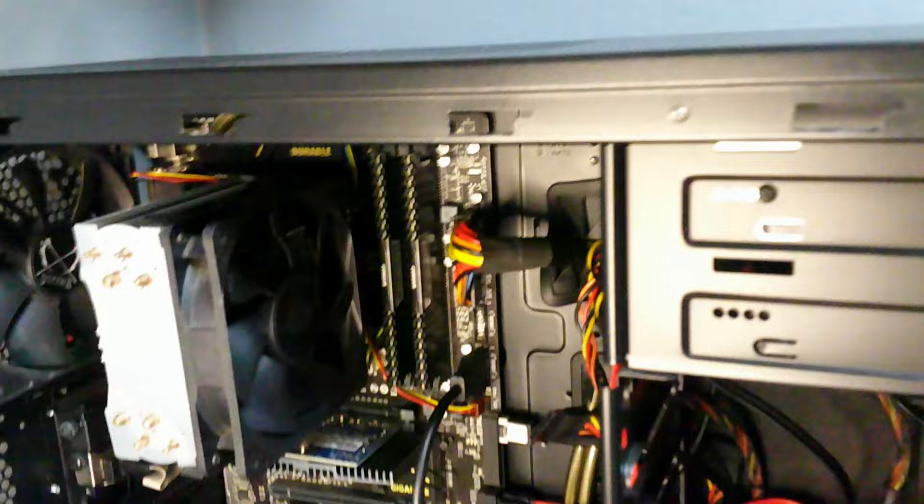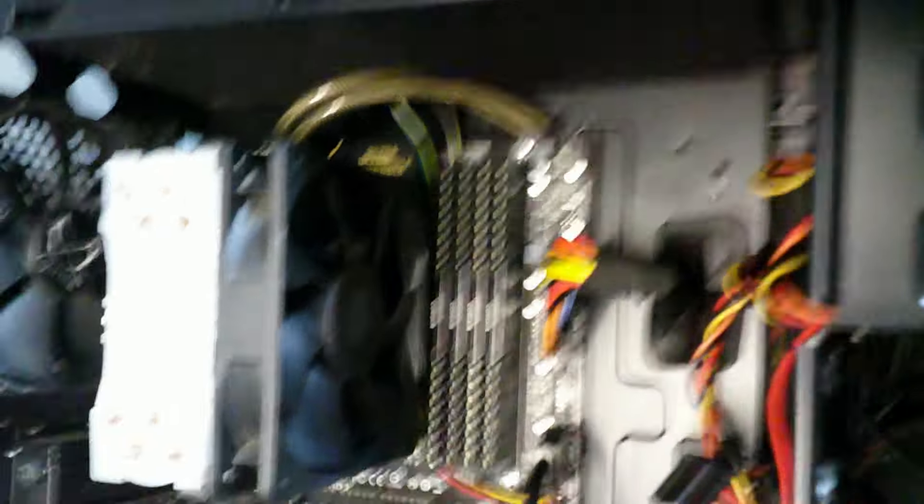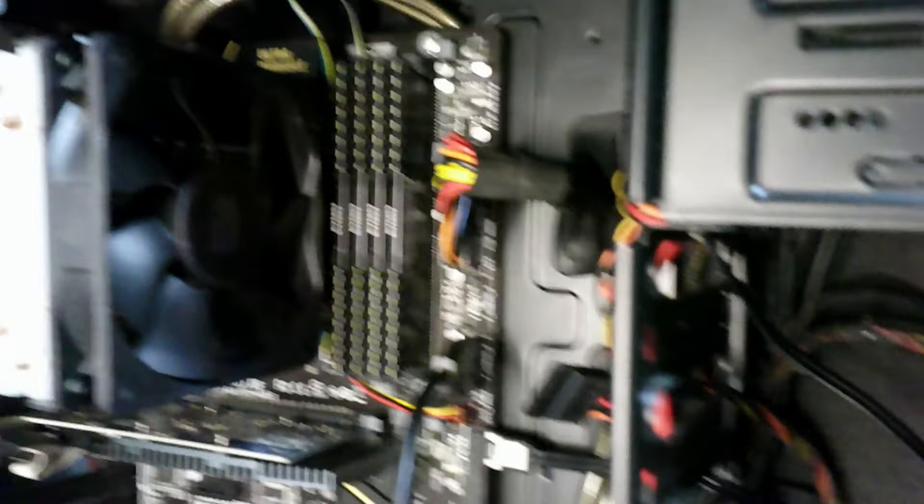Let's put this memory in. These are the slots and I'm going to be putting it into slots three and four. Before I do that, I'm going to turn the power supply off - that's what they tell you to do. Power's off now. All the RAM seems to fit nice and snug - had a bit of trouble trying to get one in by the fan but it was fine in the end. All the tabs clicked into place. Let's see if this works - let's power it on.